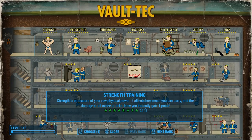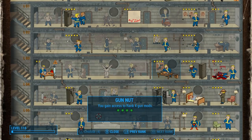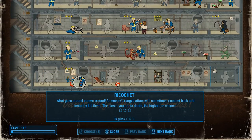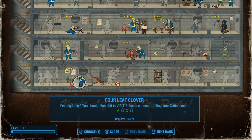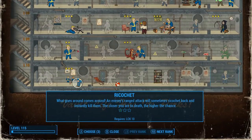So as you can see, I have four points to spend. I've been looking over this list quite a bit and I've got pretty much everything I really want, to be honest. What I think I might do is pick up this Ricochet perk — this looks really interesting, especially at the higher levels. I mentioned I wanted to pick this one up a few episodes back. I've got exactly the amount of points I need because we need one more point of luck. Let me go ahead and pick that up, and then pick up these three.